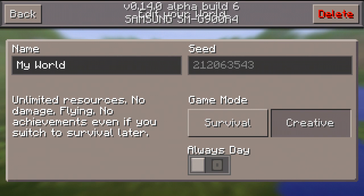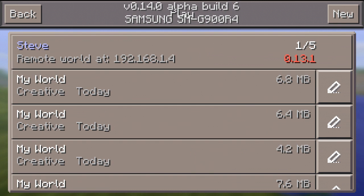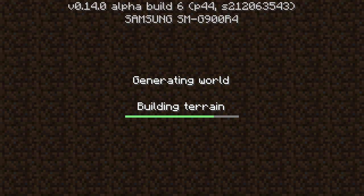Hi guys, today I'm going to be doing a seed review, where you dig under the spawn and then you find diamonds and emeralds. As you can see, the seed is right there — I've already put it in, so we're just going to open it right now.